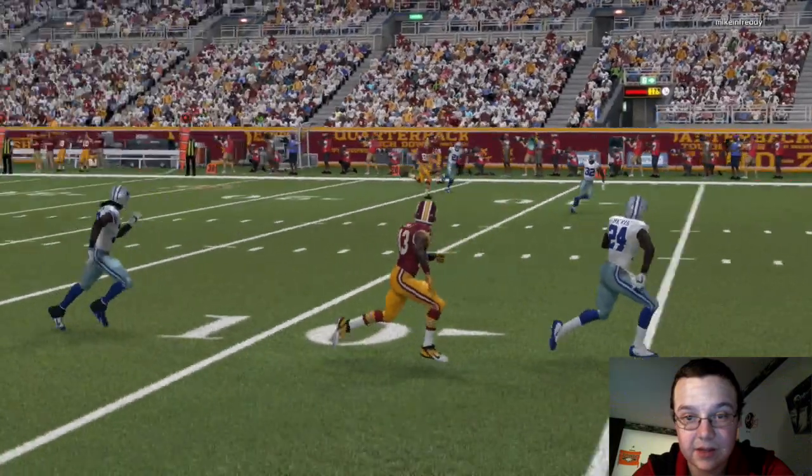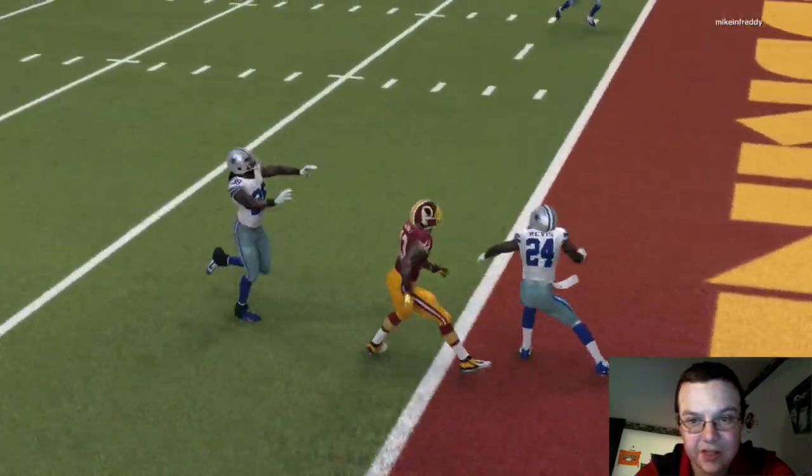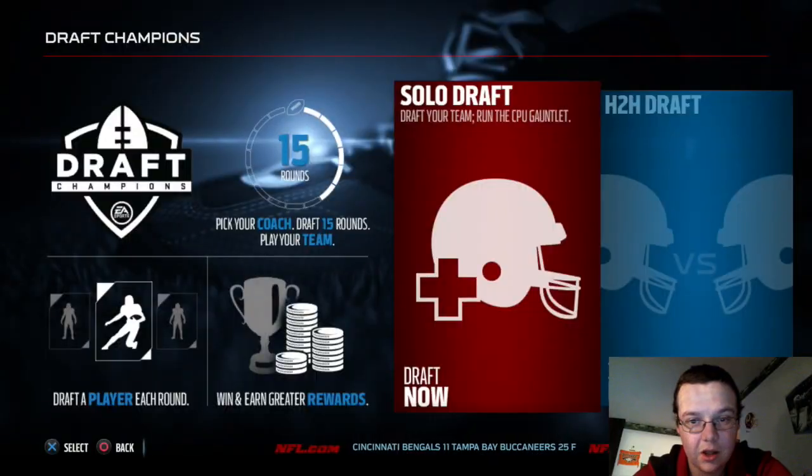Let's take a look at Beckham's catch right here — in between two defenders he just goes up. I think Revis is the same height as him, but Odell has better jumping so I expected that. That's why I wanted to take a shot there — in this year's Madden the aggressive catch is going to be huge. We end up winning the game — three more wins till we get the Draft Champions pack. Like, subscribe, comment, share. MUT gameplay tomorrow and pack openings. Do work!